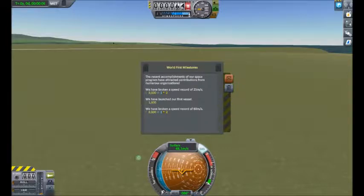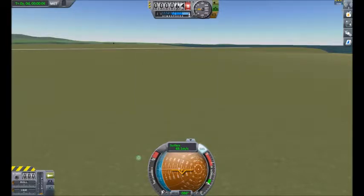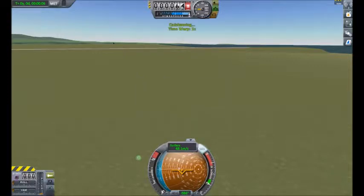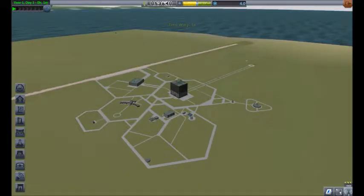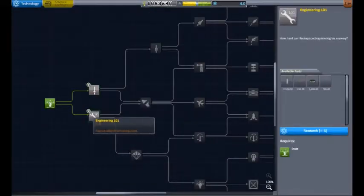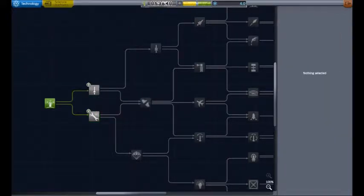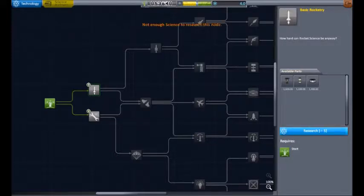Let's launch our first vessel. So now we're getting a little bit of science. Let's save the game first because it might crash at any second. Then go back to the space center. And now we can upgrade our science stuff, our research and development. We have 4.0 science, which means we can get basic rocketry, which will unlock us something.